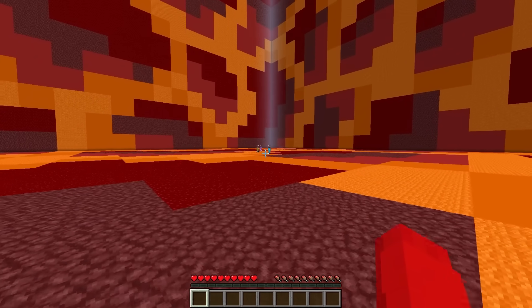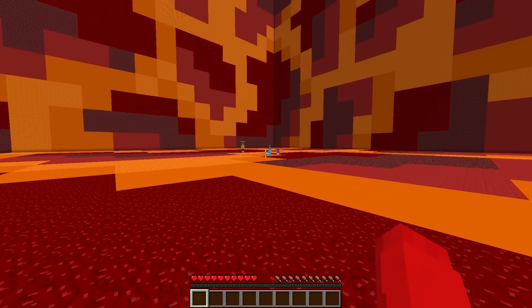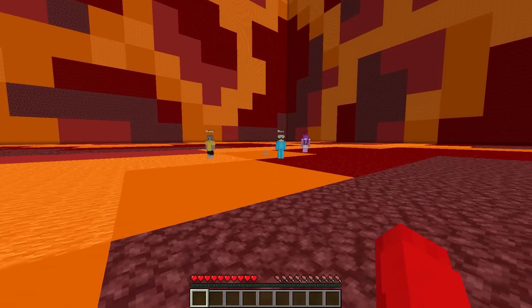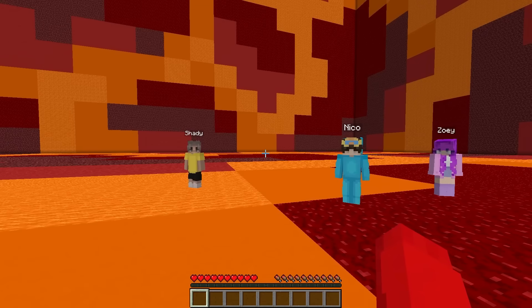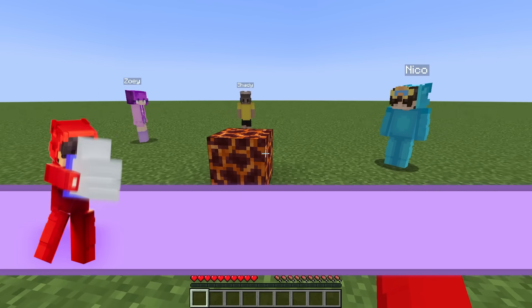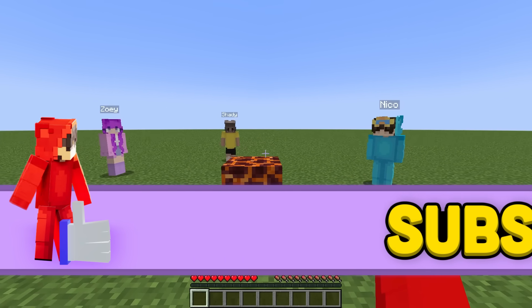How'd you guys get in here? What are you doing in here? I knew I saw a red guy over there. This block was supposed to be a secret from you guys. I just clicked a random block and I'm here now. Let's just all exit. I guess it's ruined now that you guys followed me inside.